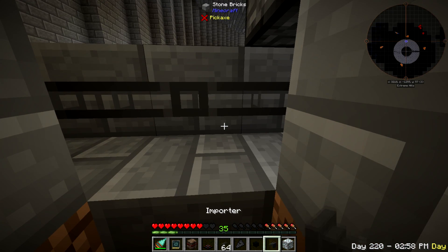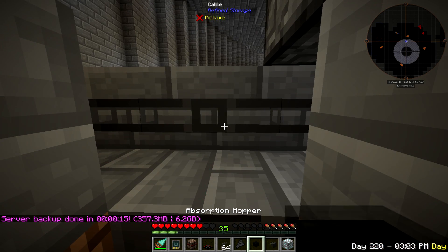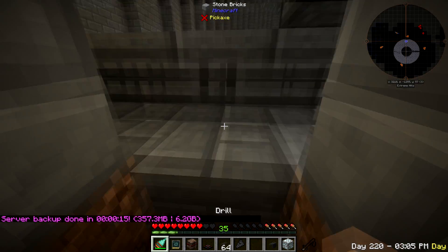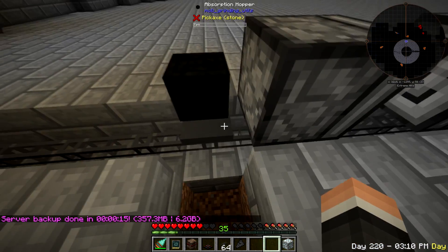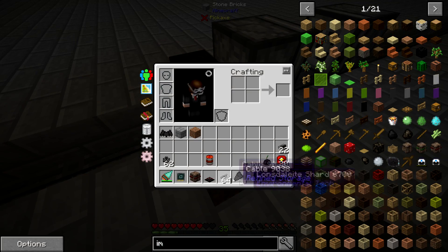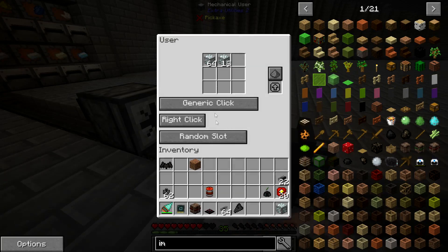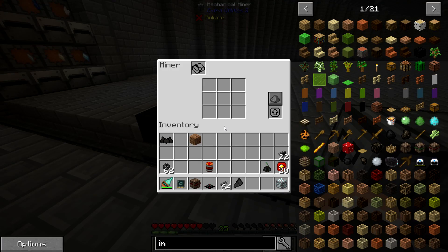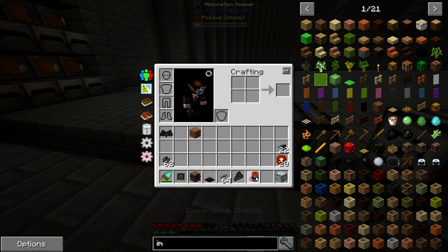We want an importer - we're gonna have to dig down one or two. I'm curious - I've never tried to attach an importer directly to one of these before. For science, we'll find out. That is there, that is going there - excellent, that is ready. We could add a book but I'm not gonna worry about it. It's pretty sweet that you can do that.